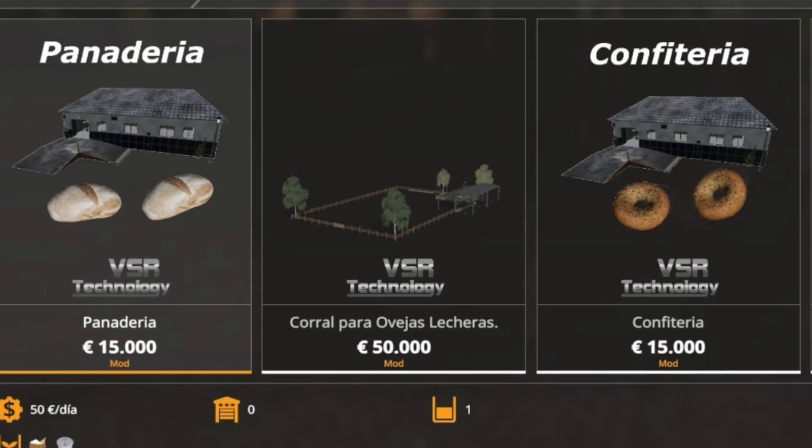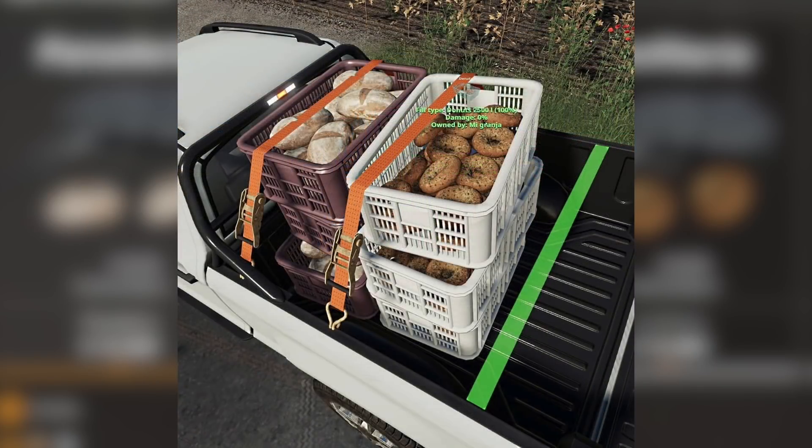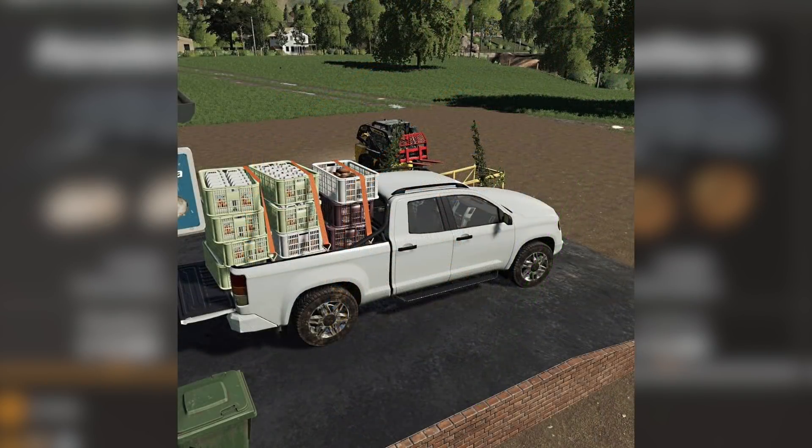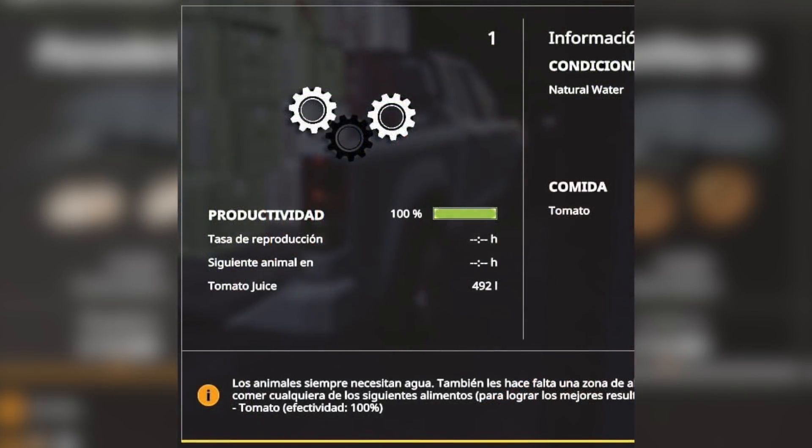We get a closer look at how Shava's bakery and confectionery are going to work. These will function like the other factories, operating via the animal system — you'll be buying them in the animal screen. You'll need to supply the bakery with natural water and flour pallets. The natural water is available in the store in 500-liter barrels, and the flour pallets can be produced by the flour production in the placeable factories pack. They'll work on Shamba Valley and likely his other maps too, though other modders will need to adapt them separately. The bakery and confectionery will cost fifty thousand dollars, have a daily maintenance cost of fifty dollars per day, and are estimated to produce four boxes of 2,500 liters per day.